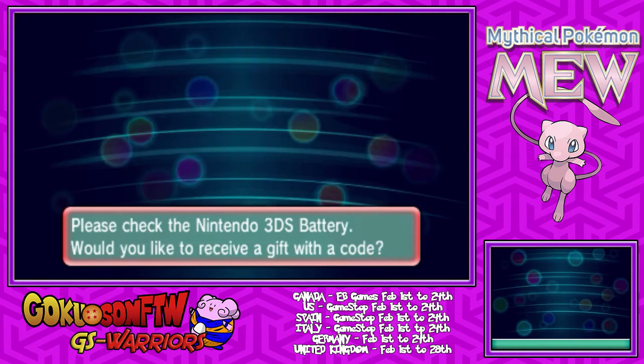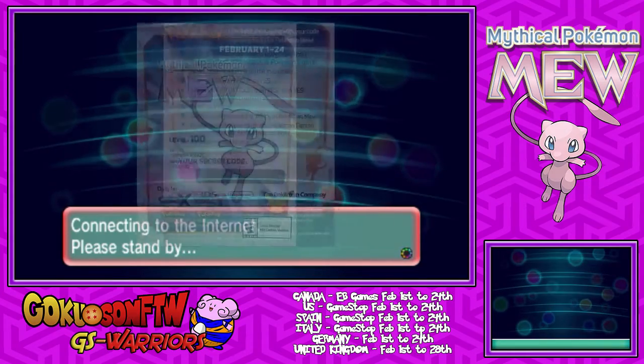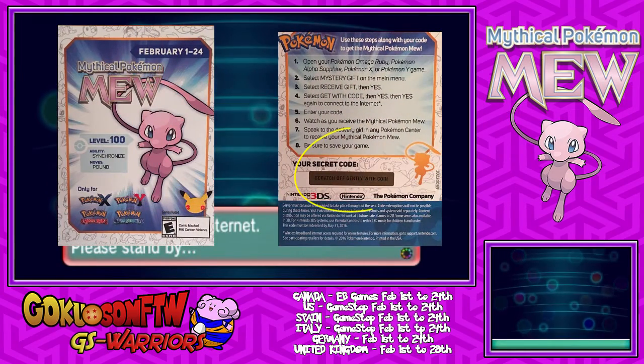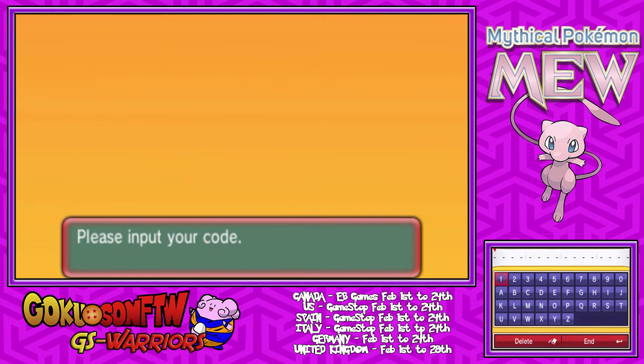Just keep pressing A and it'll ask you to connect to the internet. While this is happening, take your card and at the back it'll say Scratch Off Gently With Coin. You have to scratch off that little gold — I guess it's metal or something. Scratch it off and the code will appear. Once you do that, you can enter in your code and I'll see you guys in a bit after I enter my code.